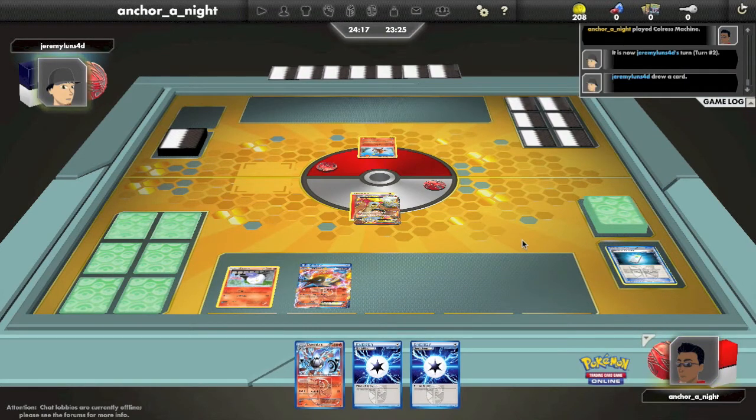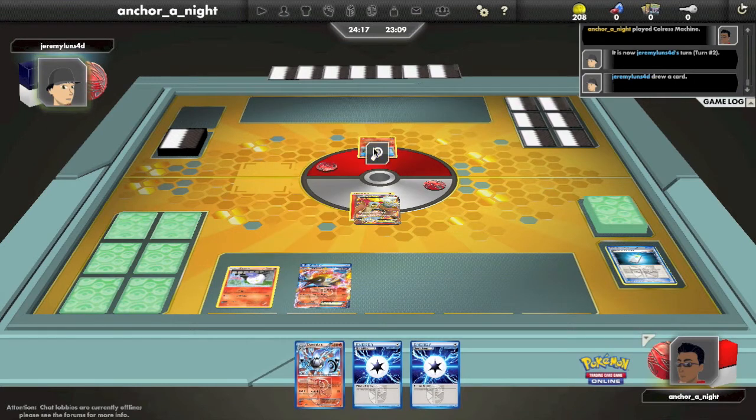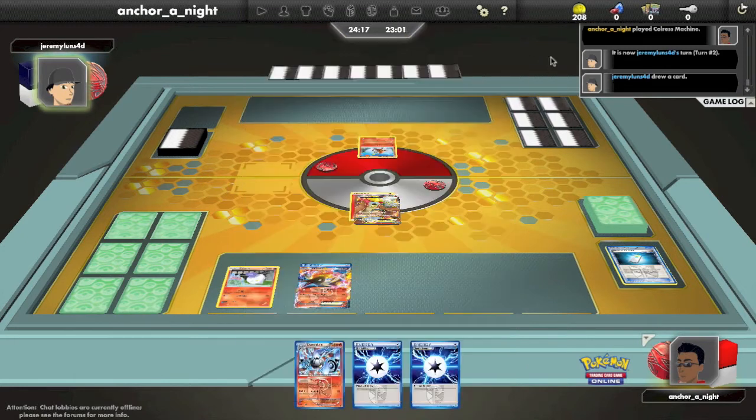Undoubtedly my opponent will get a fire energy. The point of his deck is just to run 4 Heatmor and abuse its second attack, which for 3 energies will discard the top 4 energy cards in your deck — it's called Fire Blitz. For each one of those that happens to be a fire energy, you do 50 damage. This plays really well with stuff like Aether, and you essentially run a deck that's primarily energy. You run very few supporters, if any, and those are usually Skylas. If you run an item card it might be a Level Ball or Ultra Ball just to get more Heatmor in play. So my opponent's going to attach 1 fire energy to his active Heatmor.